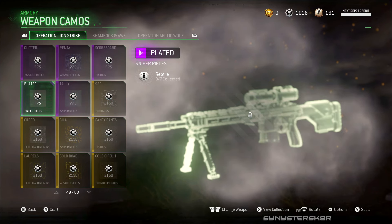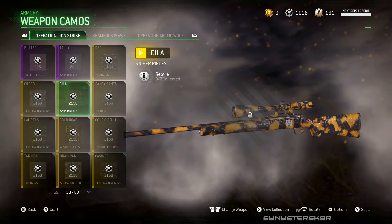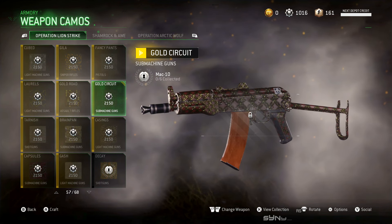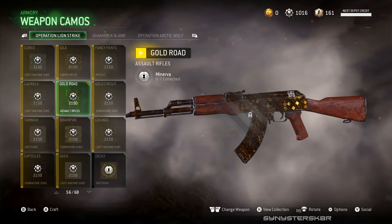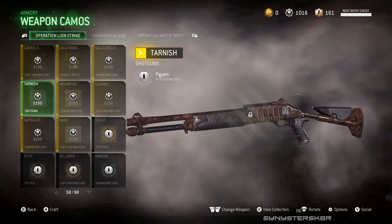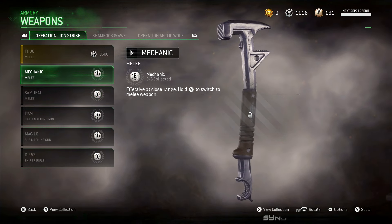The other ranged weapon they added was an LMG called the PKM — fully automatic with high power, effective at medium to long range. I haven't used LMGs that much in Modern Warfare Remastered, so maybe this one will add something the others don't. They also added three melee weapons.